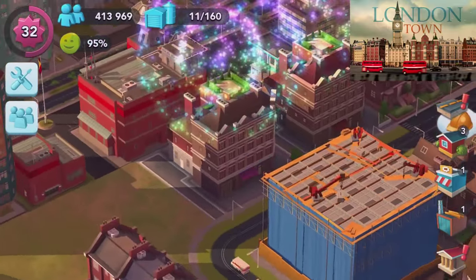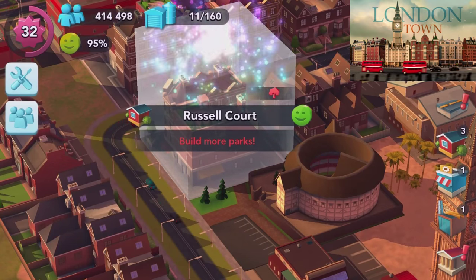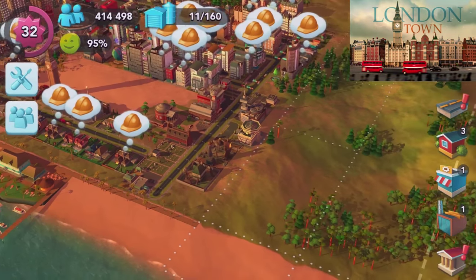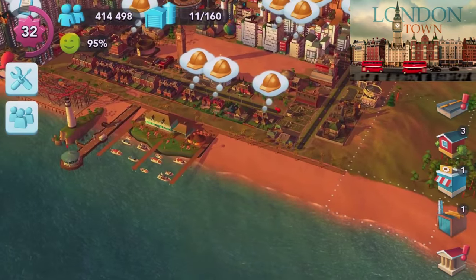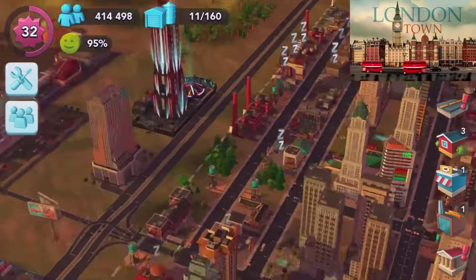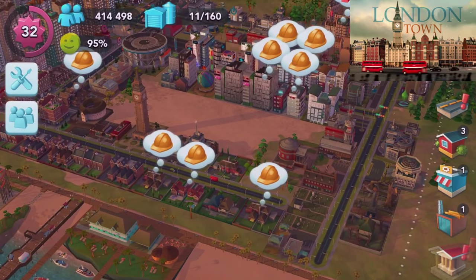And here is what the maximum buildings look like — all built up: these little apartments, very very cool indeed. They carry quite a bit of people but they want more parks. So that's about it for the London Town update. Hopefully you guys enjoyed that brief overview. There's been quite a bit to this update, especially with the land — 25% more land will definitely come in very handy. That is it for the London Town update. Hopefully you guys have enjoyed and I will see you again whenever the next update may be, or if you want to see more, be sure to leave a like and comment down below.